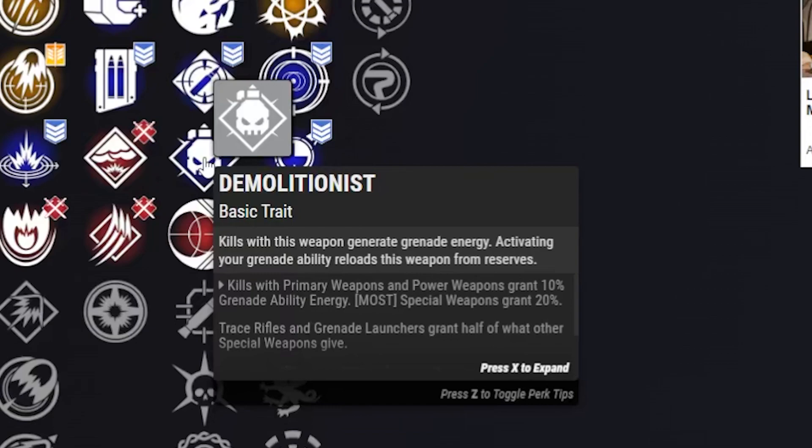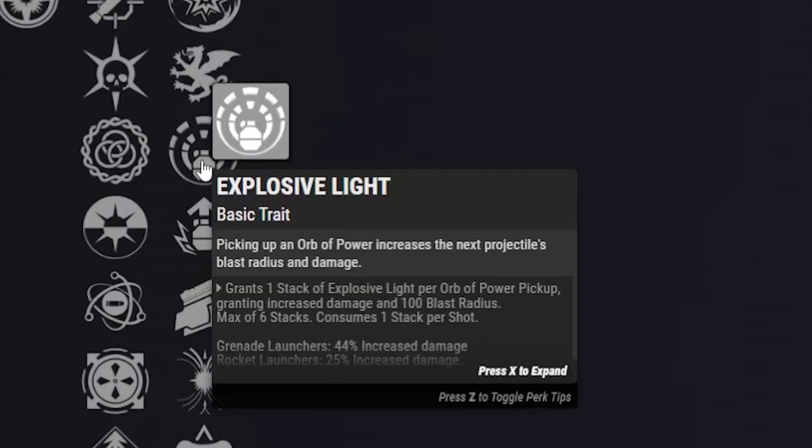If you have something like Starfire Protocol with two fusion grenades, that gives us basically three rockets instantly on an enemy without having to reload, because of Demolitionist and that double grenade. Last but certainly not least, I'm running Explosive Light on my god roll.